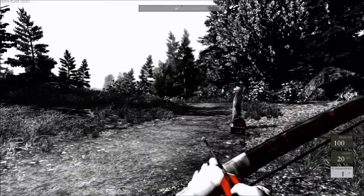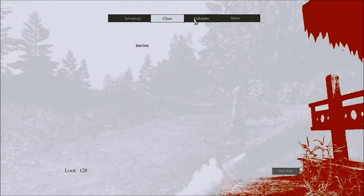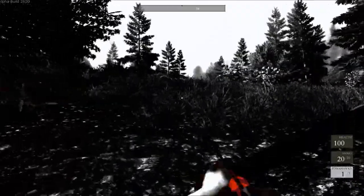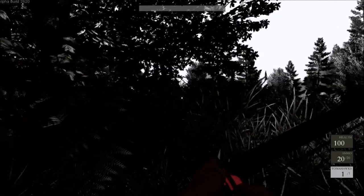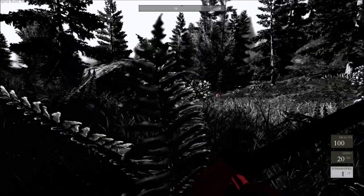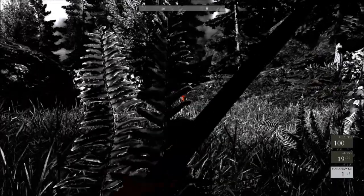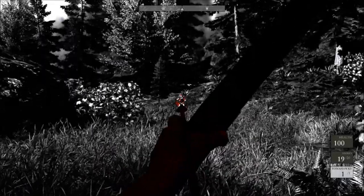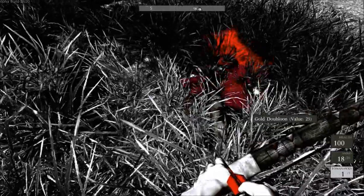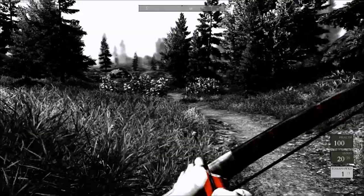That sounded bad, so I'm going to back off a bit and check the inventory. Short bow — do we have any charms? No, we do not. Since we can hear one, I'll circle around here up the hill. There he is — down. Let's continue. Gold doubloon. Let's get our arrow. I wonder if you can upgrade the bow or get a longbow that would pierce armor.